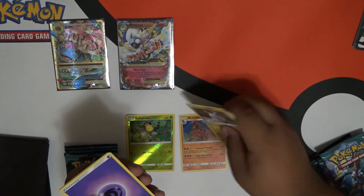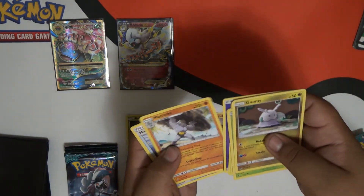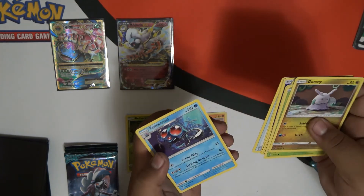And a normal holo Zoe. Energy. Machoke. Max Potion. And Tentacruel.